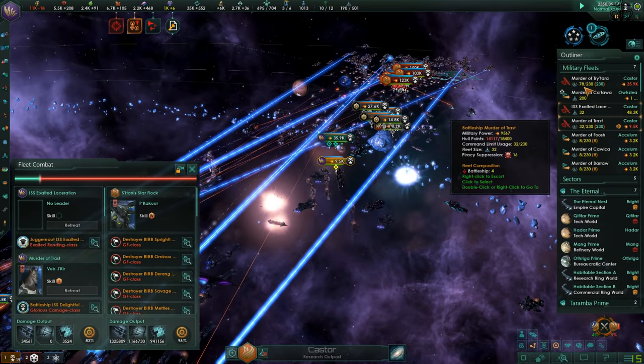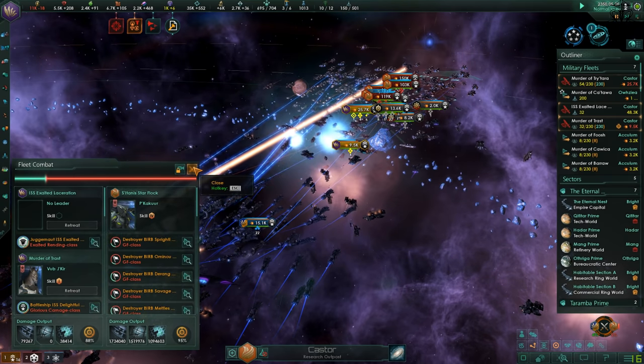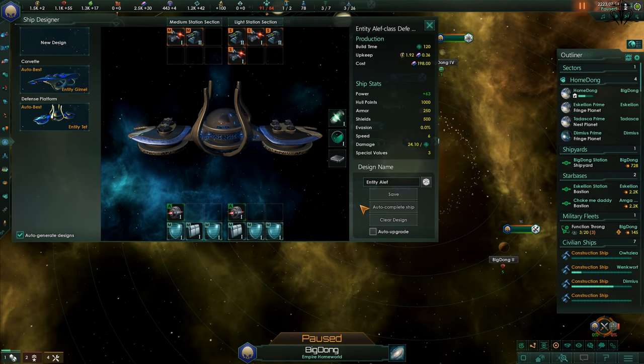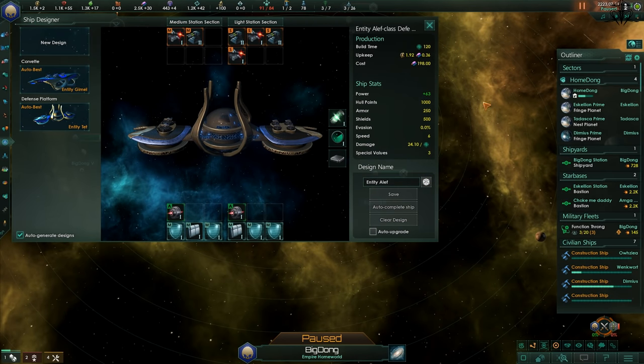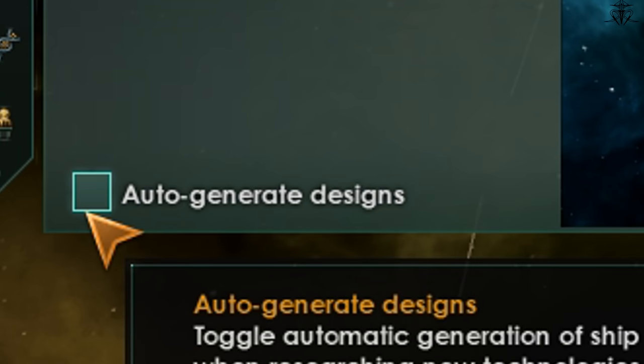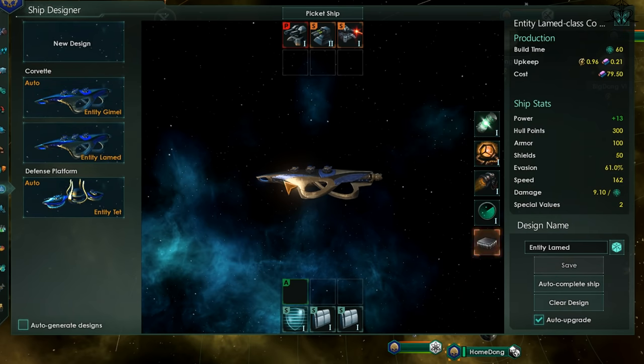So you want to build your own ships, but as you open up the ship designer, it's all Greek to you. Worry not, let's start slow. You can open up the ship designer by pressing F9 on the keyboard or just picking that icon on the side. Before you make your own designs, uncheck the auto-generate designs, and then you can freely add your versions. Just click save and you're done. They all have to have different names, so pick one and the save should light up.